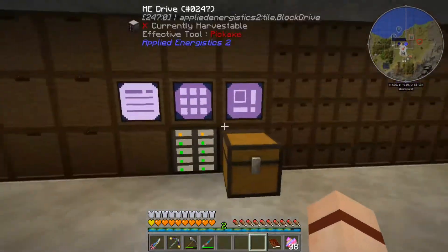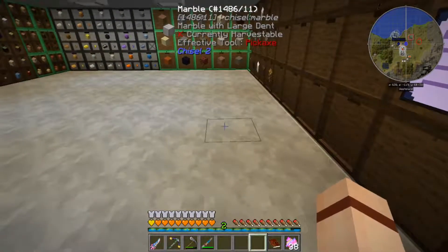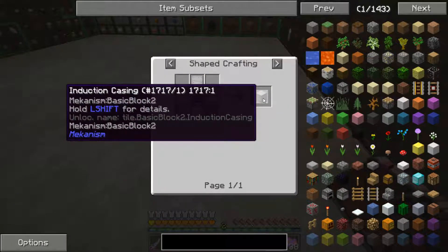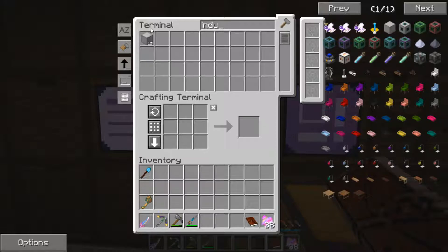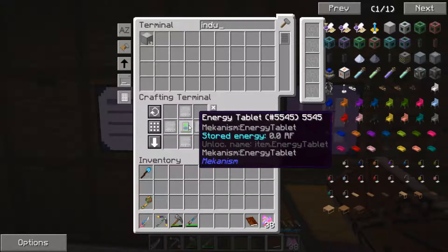Let me go ahead and put this lithium dust in here. Let's come back in here and look at our book. Let's come back into this — we're going to start off with our induction casings. This is four steel plates and an energy tablet, and that will give you one induction casing. We have 15 already. I want to craft one more — I've got some energy tablets in the system. There we go, we've got our 16.